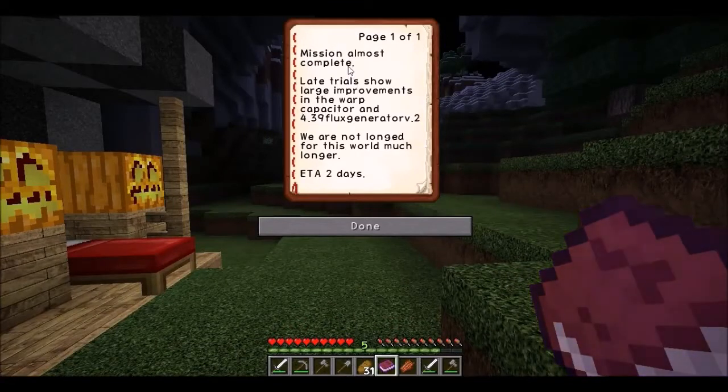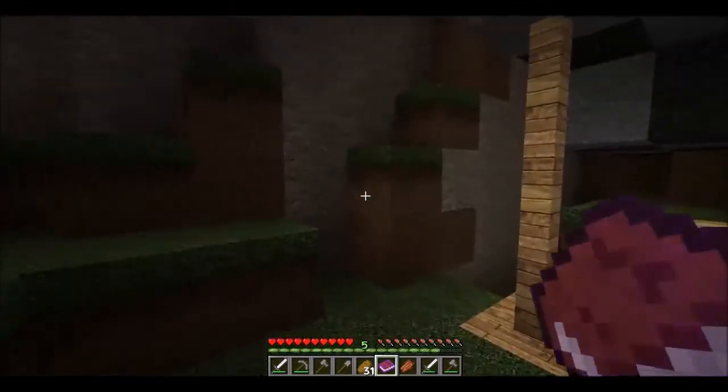Mission almost complete. Late trials show large improvements in the warp capacitor and four point three nine flux generator v dot two. We are not long for this world much longer. ETA two days - that means estimated time of arrival, two days. Makes it sound like 'who's we?' and we're gonna die. What's happening in two days and who's not long for this world much longer?